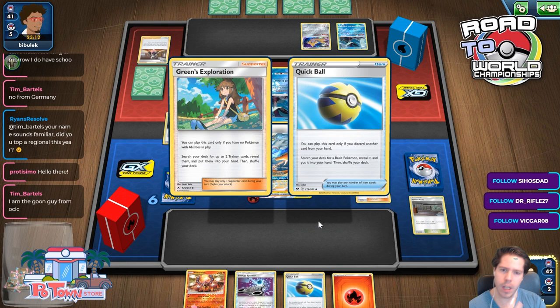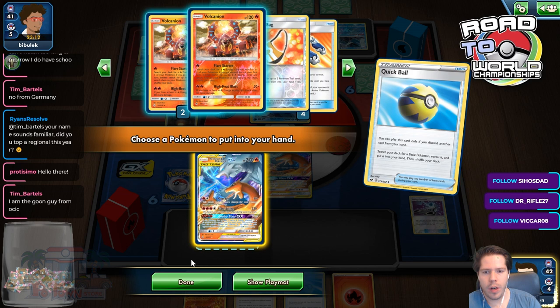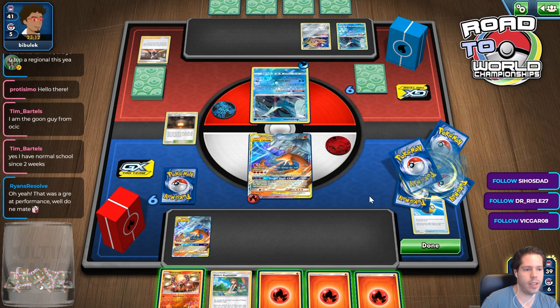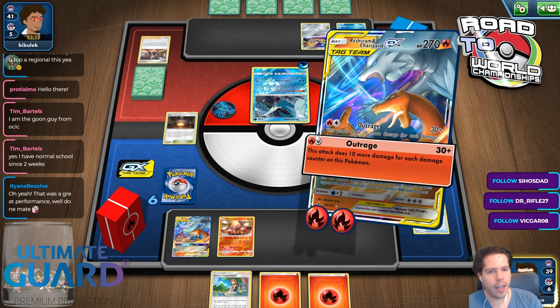Grab the other Quick Ball. I will go ahead and do this for another Reshiram. The 30 damage doesn't really matter too much here. Because of OCIC I just assumed Australia — I didn't remember your nationality, sorry.